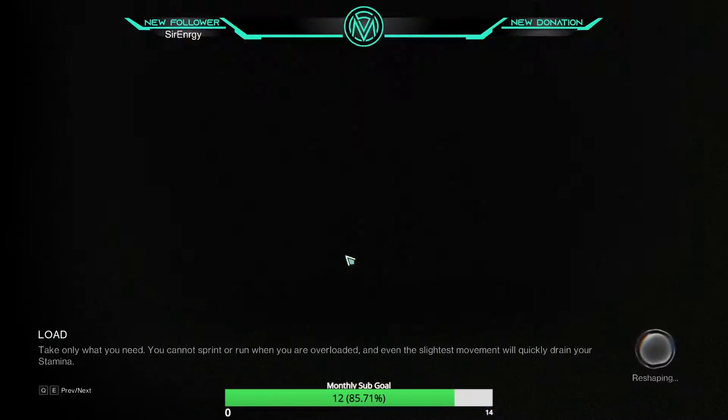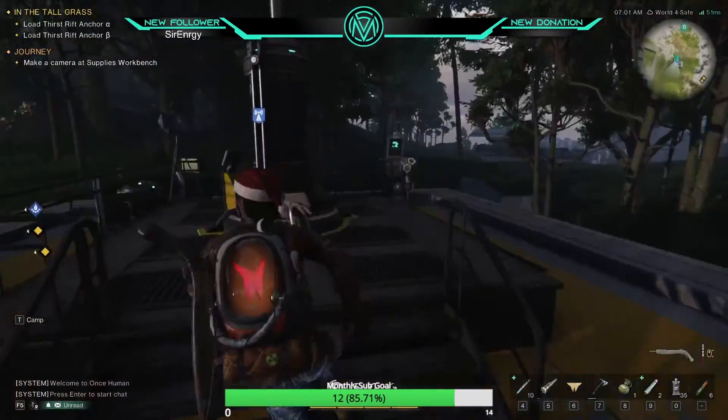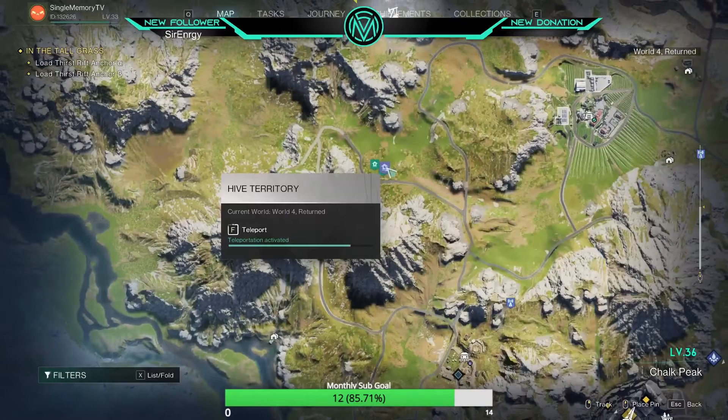Number 1: Your house is a teleport tower. You can teleport to anywhere, to and from your house.